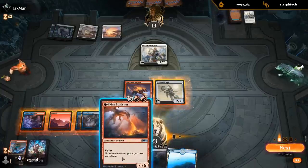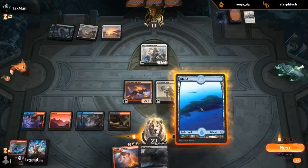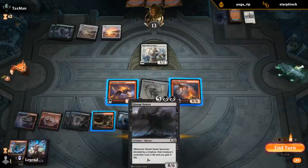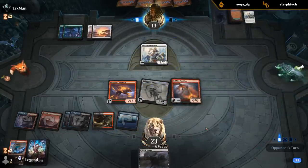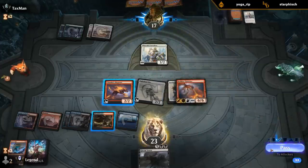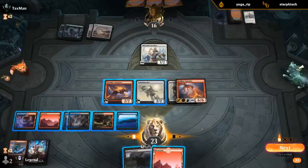Which seven-drop do we want to play first? Punisher kills them in two attacks essentially — so probably that one. Could have kept the land in hand too, although next turn I'll be able to play Gloomsower and pump Punisher. If they have another answer then we could be in trouble. Now I can just attack with the Mirror and play Gloomsower.